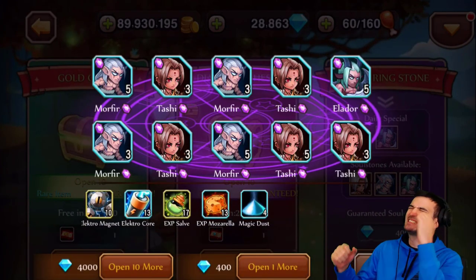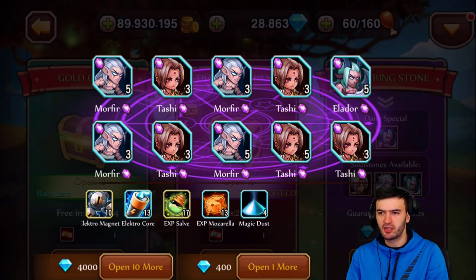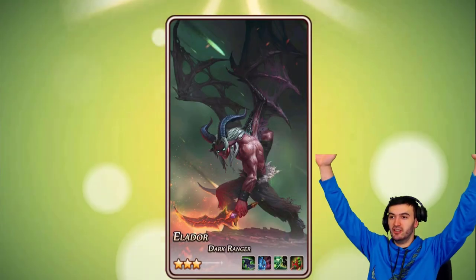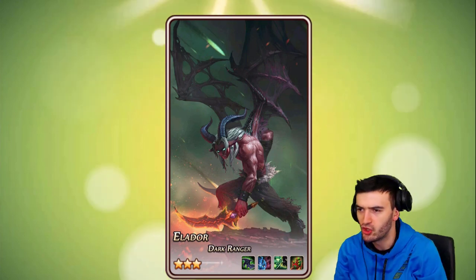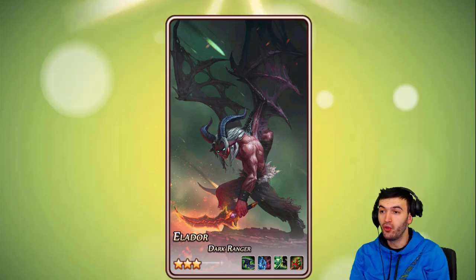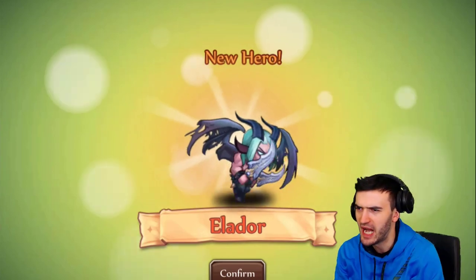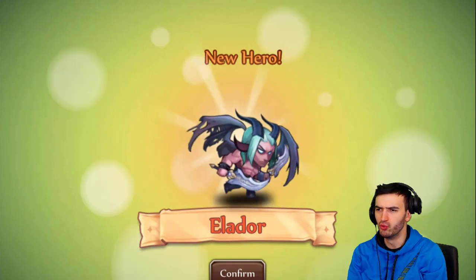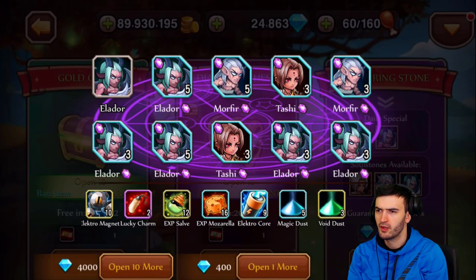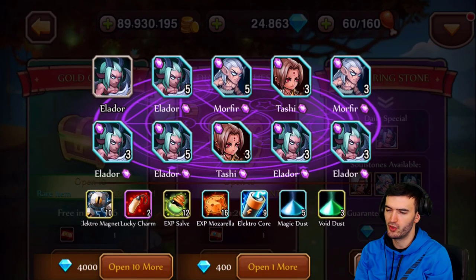Oh my god — conjuring stone pulls suck, but nice pity there. My luck should be a lot better now. The dark ranger — yo, what is this guy supposed to be? Wow, this dude seems sick. So this guy is a half-breed between a goat and some kind of demon — really sick guys.